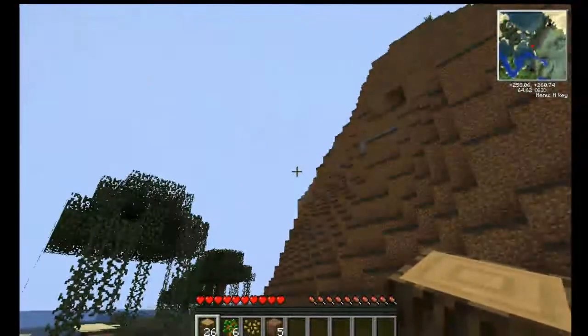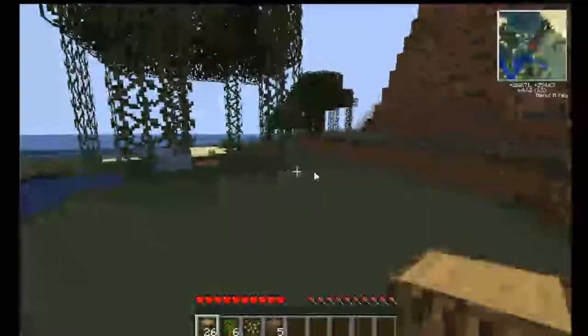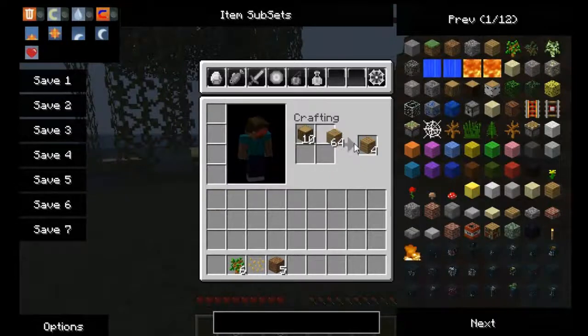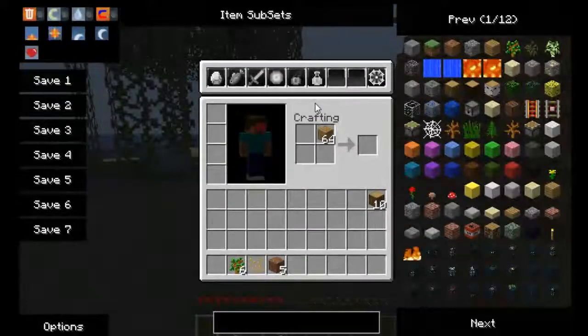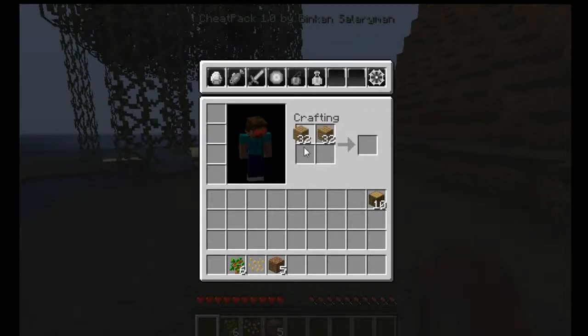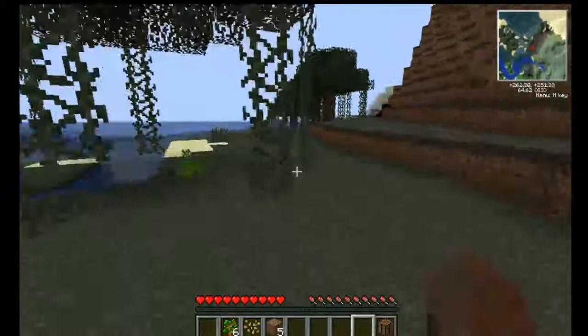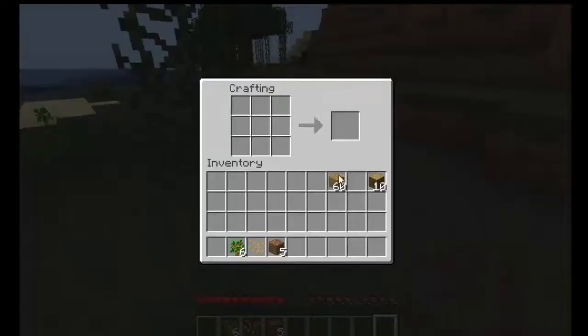I think we're going to make the house right about here. Let's go ahead - we've got plenty of wood. I'll cut all that stuff off and get us a workbench.